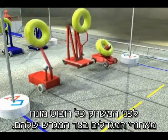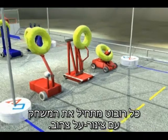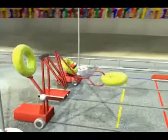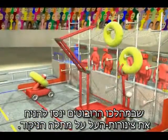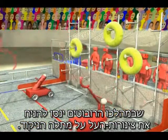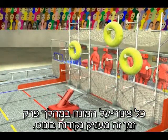Before the match, each robot is placed behind the towers on their side of the field. Each robot begins the match with a yellow uber tube. The match starts with a 15 second autonomous period during which robots try to place the uber tubes on the scoring rack. Each uber tube placed during this period earns bonus points.